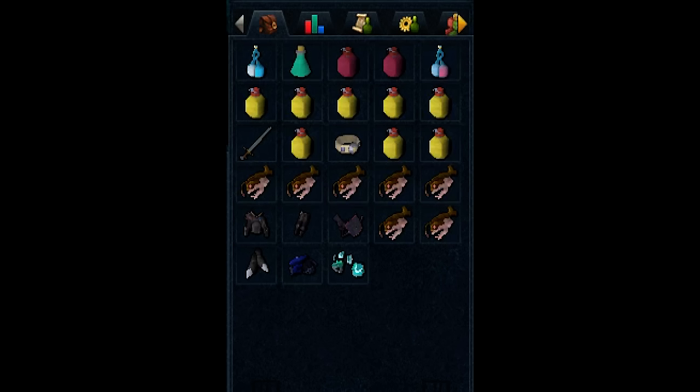When gearing for your first Nex kill, it's important to view food as room for error. As someone who's done a lot of Nex, I can now go with one brew and sharks for the rest and be just fine. When you're learning a new boss you tend to make little mistakes, so the better food you bring, the more mistakes you'll be able to make before you lose your kill. That's why in this learner setup I'm using a lot of brews and rocktails instead of sharks, and my BOB is also full of rocktails.